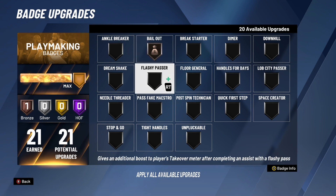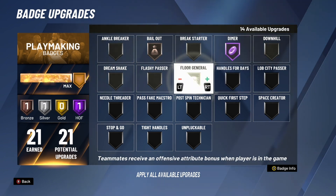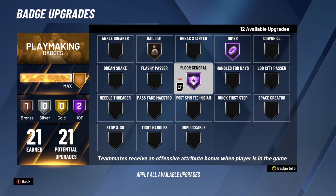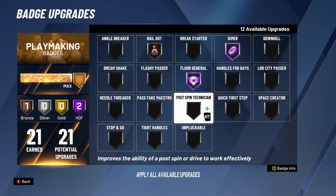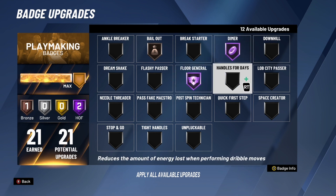Putting Dimer on hall of fame and Floor General on hall of fame. These two badges don't directly help me personally but they help the team win. Dimer boosts your teammates' shooting percentage off your passes. Floor General increases your teammates' attributes — bronze raises them by one, silver by two, gold by three, and hall of fame by four. Put this on hall of fame to help your teammates out. Trust me, you're going to win more with these badges on.